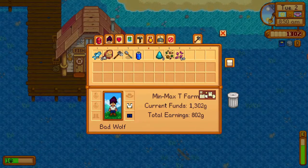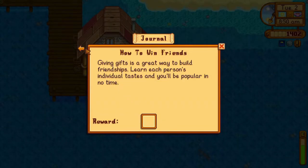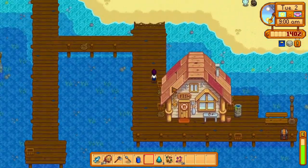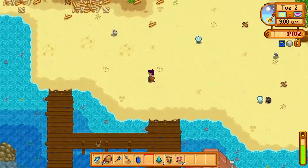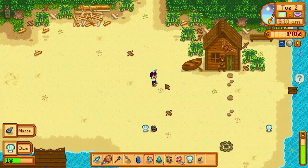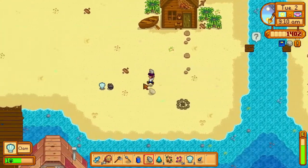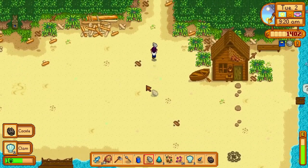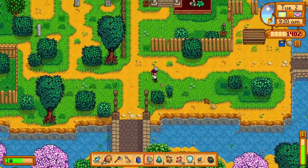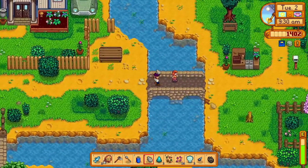I forgot to claim the reward for the How to Win Friends quest after I gave Willy the rock, so I'll do that now. Then I'll pick up forageables from the beach. If you get an artifact from the beach now and did not turn in an artifact yesterday, you'll want to go to the museum to get the 250 gold reward for turning in your first artifact — this will help with the cost of the fiberglass rod and bait today. There weren't any artifacts on the beach today, but I did pick up an artifact yesterday evening, so I'm going to turn that in now and claim the reward.